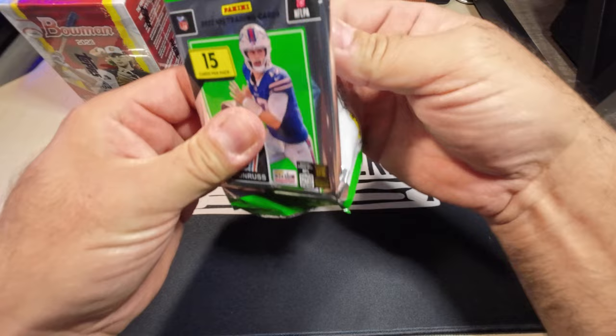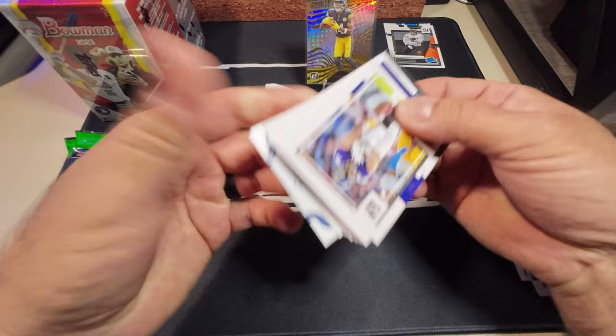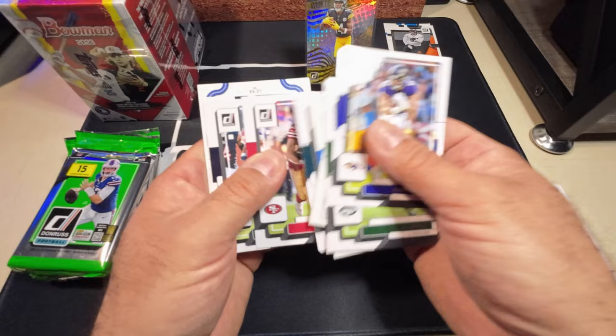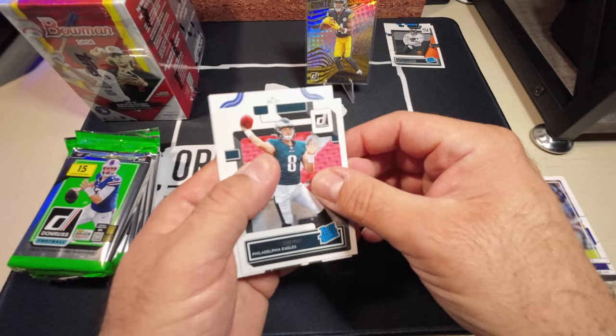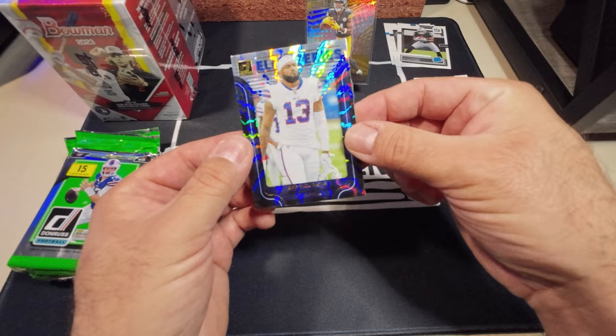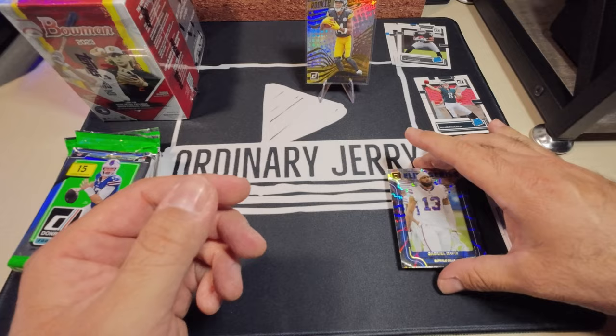Don't like using the scissors on those but sometimes I just have to. Skimming through the base, looking for the name variation while I'm at it. Our first rookie is going to be one that's not in the NFL anymore. Got a nice Zemir White rated rookie and our parallel is going to be an Elite Series Gabriel Davis — that's a nice insert there.